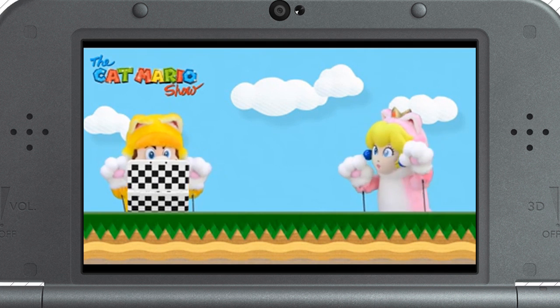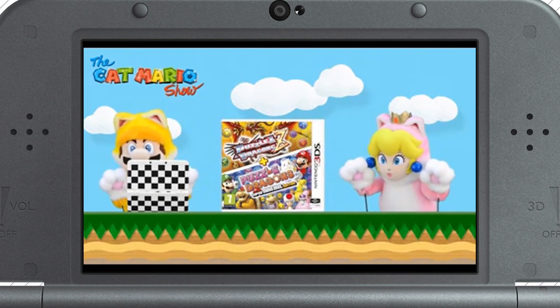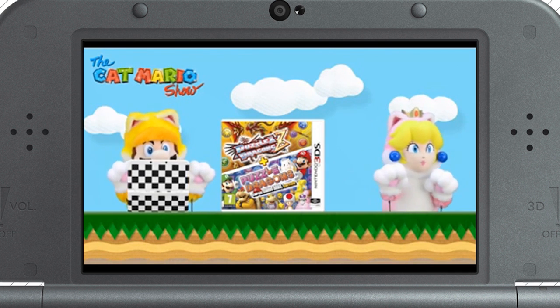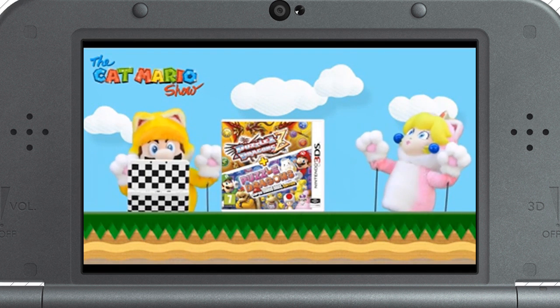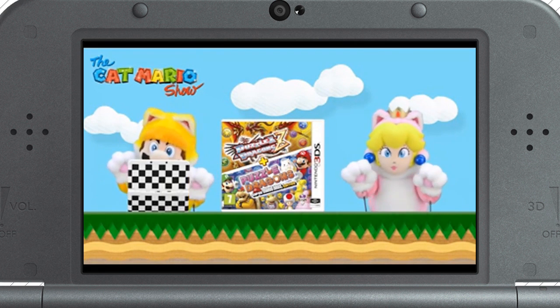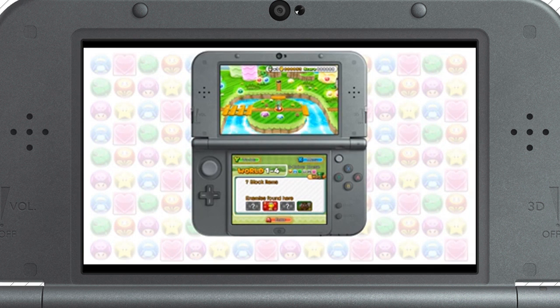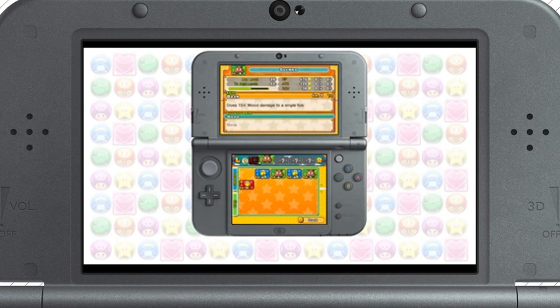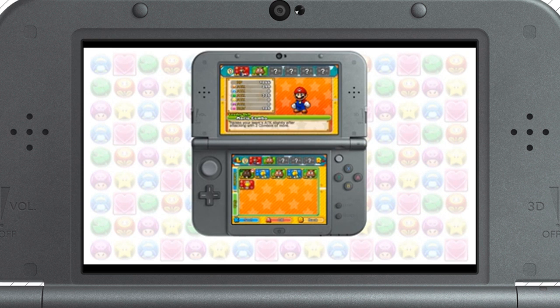What are you playing today, Cat Mario? I'm playing Puzzle & Dragons Z and Puzzle & Dragons Super Mario Bros. Edition. This one's actually two games in one, and we're going to tell you all about it. It's a puzzle RPG where you match groups of three or more orbs to attack your enemies. Puzzle & Dragons Super Mario Bros. Edition is set in the Mushroom Kingdom. You'll need to form a team with Mario or Luigi as the leader, choose other allies to fill up the rest of your team, and then off you go!